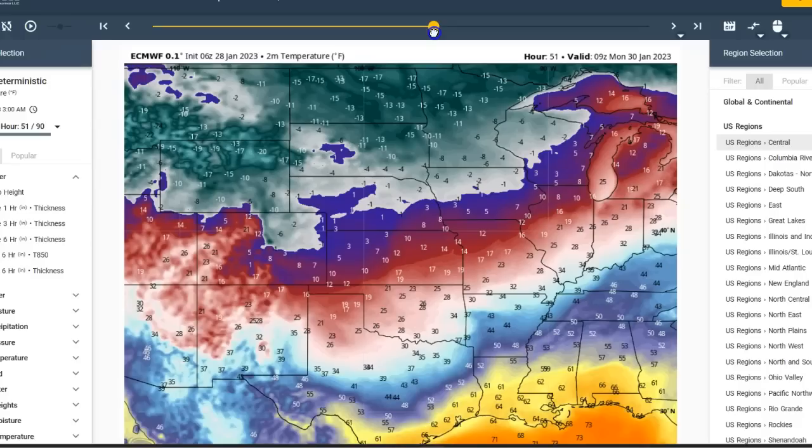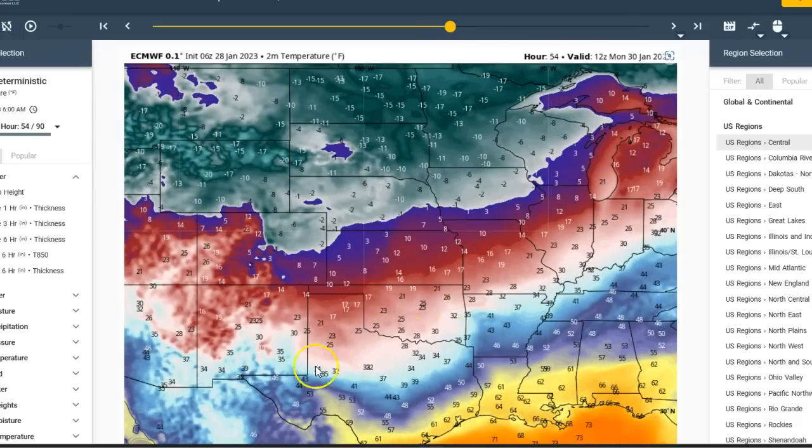Now we get into early Monday morning — see where that front is. It's clear down here across Texas, northern Louisiana through central Mississippi, then through central Tennessee and Kentucky. North of that front, I think these temperatures — especially across central Arkansas — are not correct. I think they're going to be lower. I think they're going to be lower across Memphis area too. You've got below freezing up here towards northern Arkansas, and then it gets very cold as you go up towards the I-44 corridor through Oklahoma, mid-twenties to lower twenties as you go to St. Louis, teens, then single digits in Iowa and Nebraska — very, very cold, 10 to 20 below zero up there.